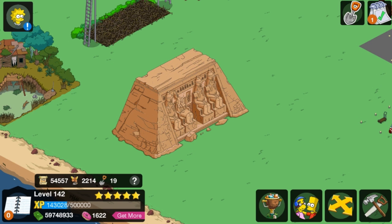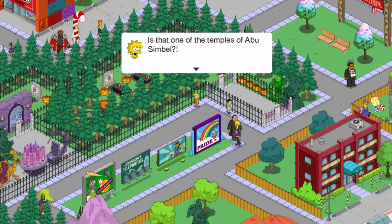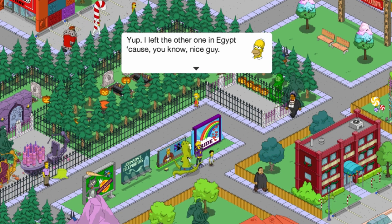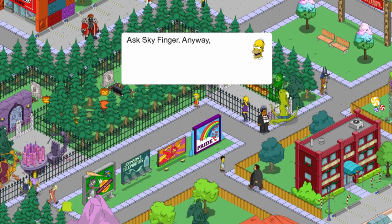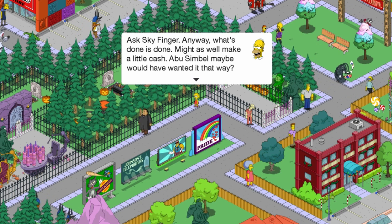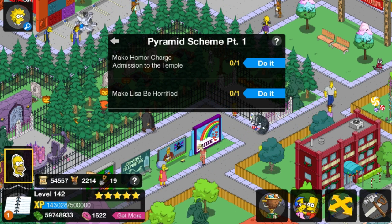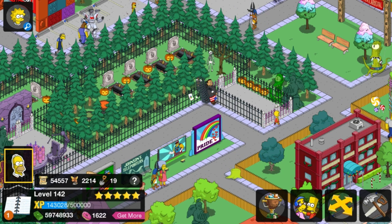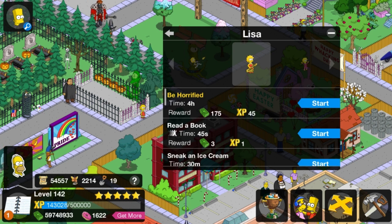Oh, Lisa has a quest. Is that one of the temples of Abu Simbel? Yep. I left the other one in Egypt cause, you know, nice guy. How did you possibly get it here? Ask Skyfinger. What's done is done, might as well make a little cash — Abu Simbel maybe would have wanted it that way. Make Homer charge admission to the temple. Make Lisa be horrified — she'll be horrified.